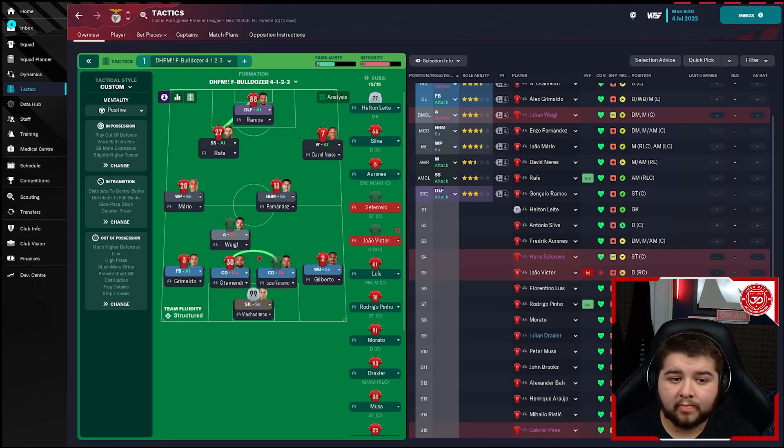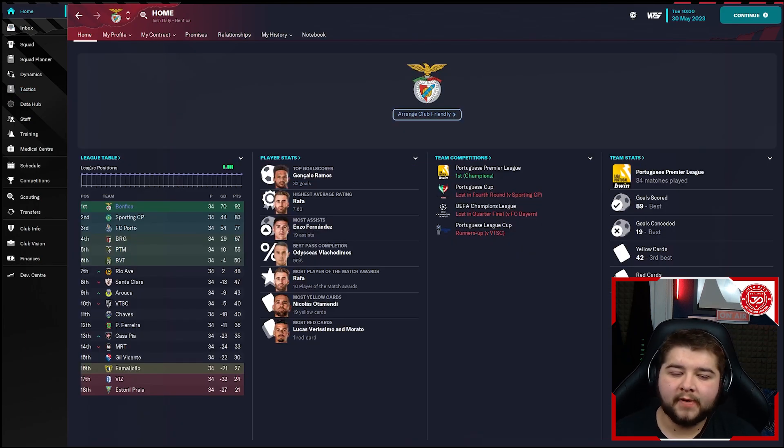I'll break the tactic down more later, but for now let's read out the first XI and simulate the first season. The lineup is going to be: Ramos, Rafa, Neres, Mario, Weigel — who didn't even come up in that screen for some reason — Fernandes, Otamendi, Vermisso, Gilberto, and Vlalas Sodomos — I believe that's how you say it. Let's go in and simulate the first season and see how we do.